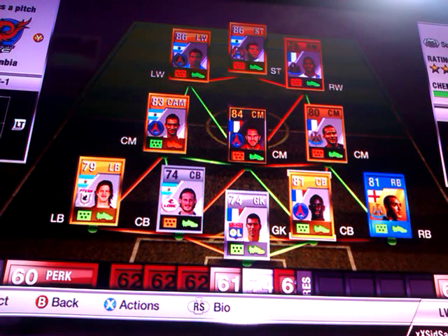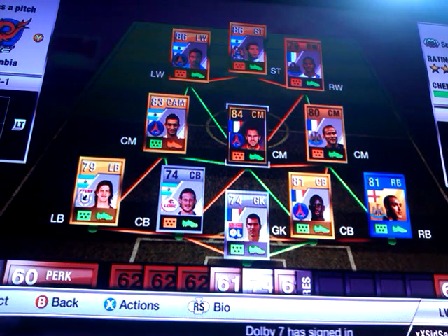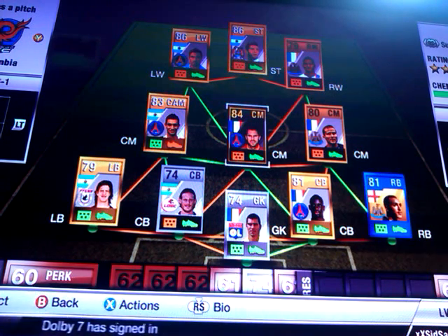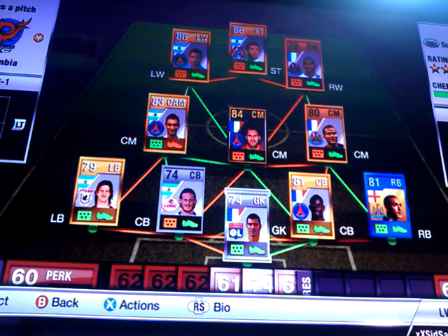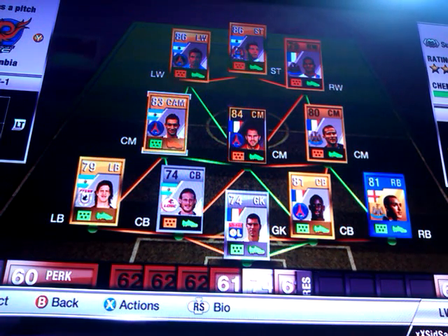If you enjoyed this video, please leave a like — it does help. This team is very good to play with. We've got skills with Menez, Pastore, Lovetsy, Ben Arthur and Aguero, and you've also got the passing element of Kabay. Danny Simpson has an extremely good pass as well. So yeah, that is it — if you enjoyed this video, please do leave a like.